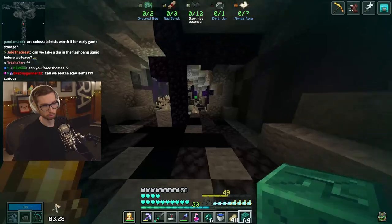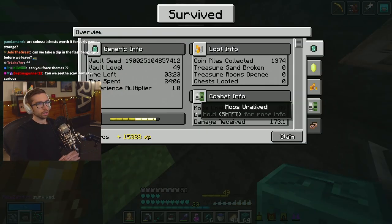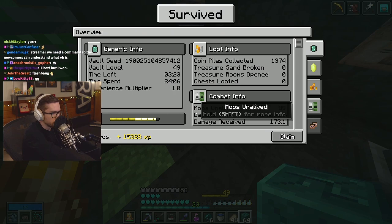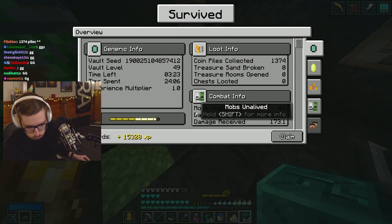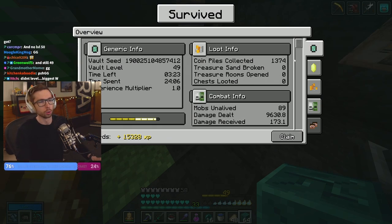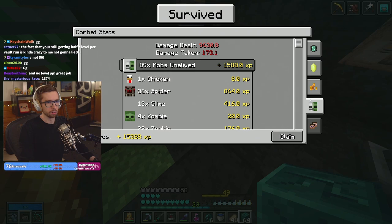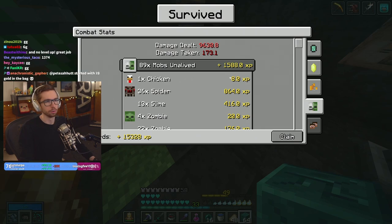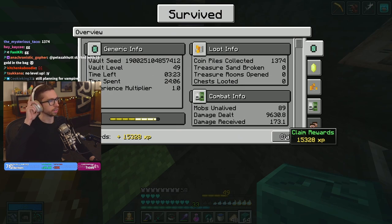Let's get the hell out of here. Not a bad run at all — that was actually incredibly smooth, all things considered. Thirteen hundred coin piles. One living — did not break a single one though. 173 damage taken, 9,600 damage dealt. Yeah, so they're clogging up all the mobs that are currently in there so they can't spawn above the cap. Pretty good!